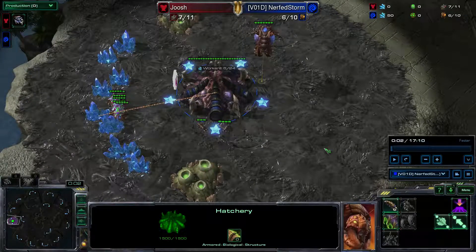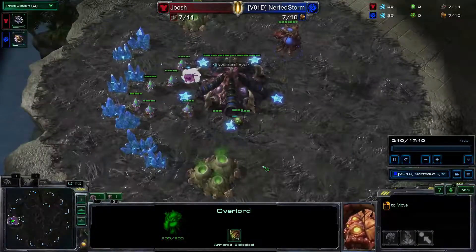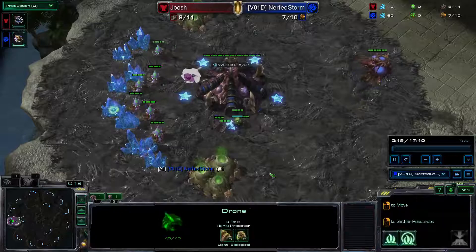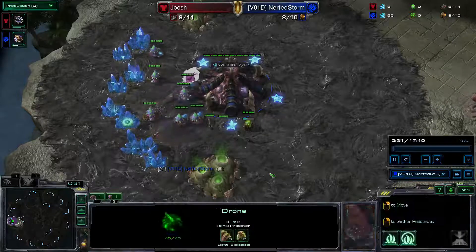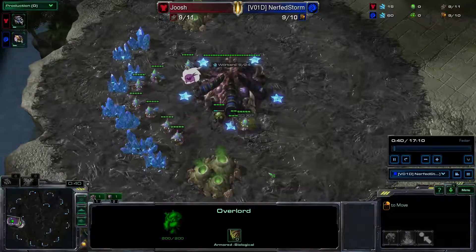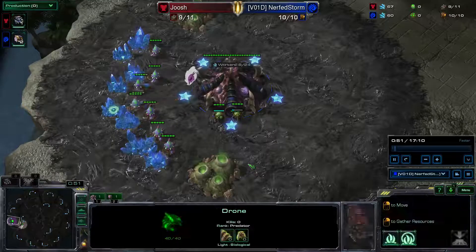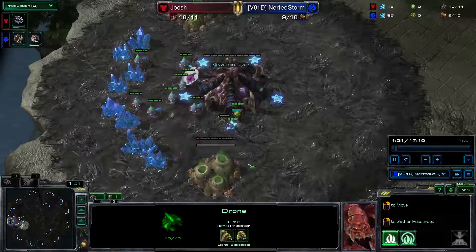Today we're going to be looking at a ZVT submitted by NerfStorm. Specifically, he asked us to take a look at his macro and scouting, and just basically more efficient play styles in general. We are going to be looking at this TVZ, and there are a couple things that are really interesting about this game. NerfStorm is in the Bronze League, playing up against a Gold League player, which means he's either gone up to Gold League with a different race and then abandoned the league and got replaced as a Bronze, or he has some general game sense, because he does a pretty decent job. We're going to talk about his macro and scouting habits, as well as some nice things he can do to help improve his overall build.